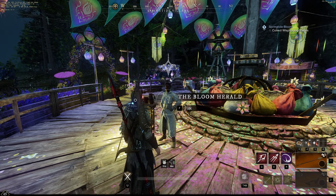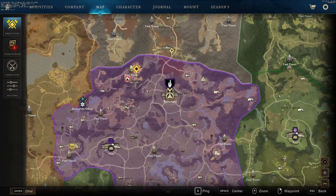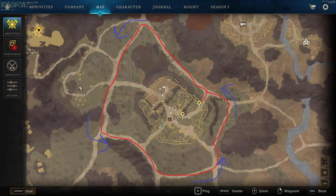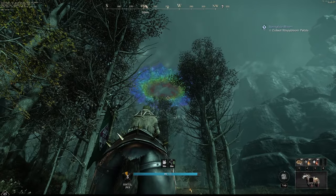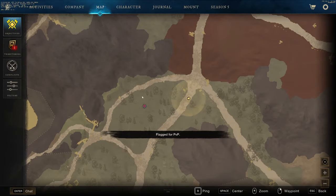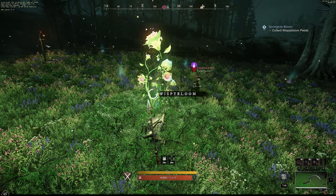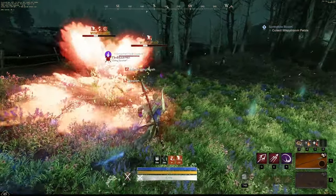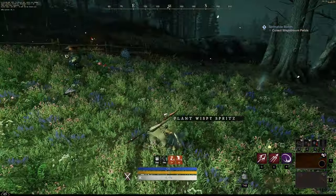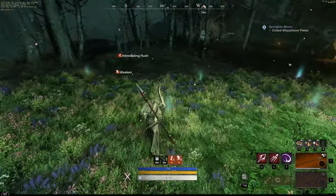Now we need to go and collect petals. We're going to go to Brightwood and follow this route on screen now. You can locate the petals by looking in the sky and seeing this cloud of colors, or it'll pop up on your map once you get close. You can get credit from this event by either getting the flower or doing damage to the wasp. The only way to damage the wasp is by using the bombs and planting them on the ground.